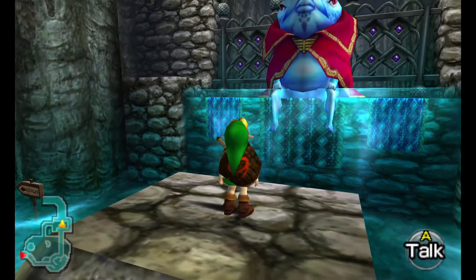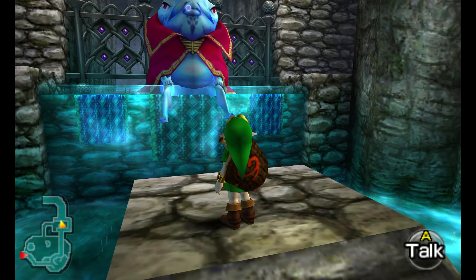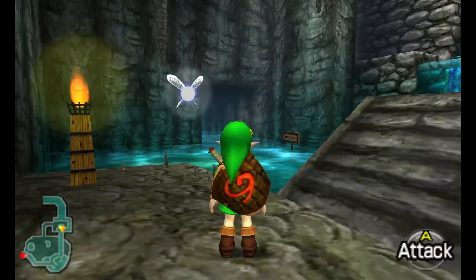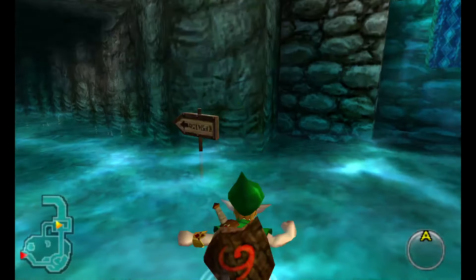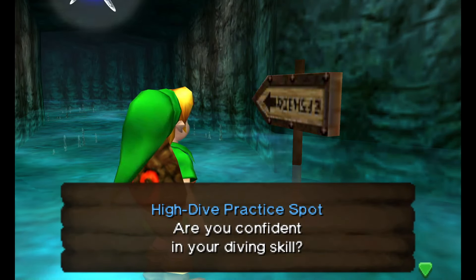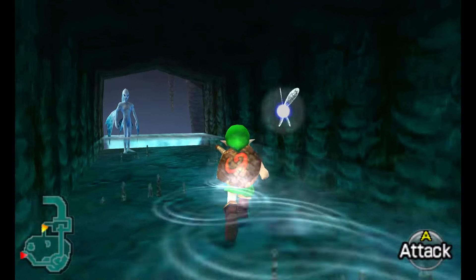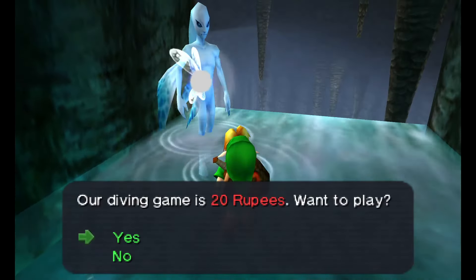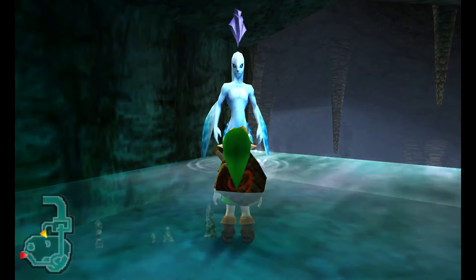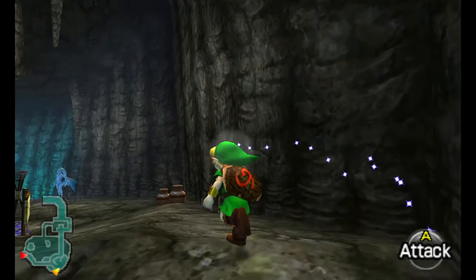King Zora's throne room — to hear the King's royal proclamation, stand on the platform and speak to him. King Zora says: 'Oh my dear, sweet Princess Ruto. Where has she gone? I'm so worried.' It seems that Princess Ruto — the person that other Zora was talking about — has gone missing. That's unfortunate, but let's just keep exploring this area and see if there's anything we can accomplish here. There's a high dive practice spot: 'Are you confident in your diving skill? Our diving game is 20 rupees — want to play?'